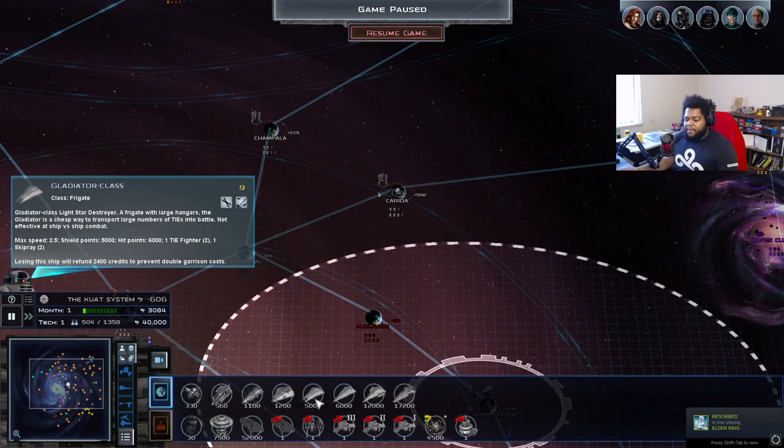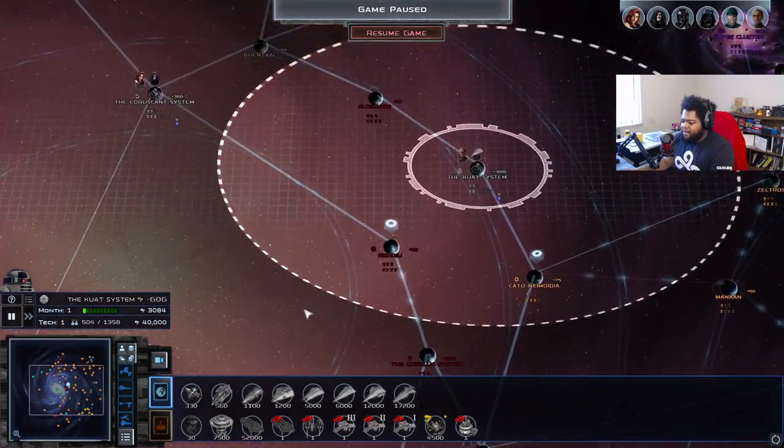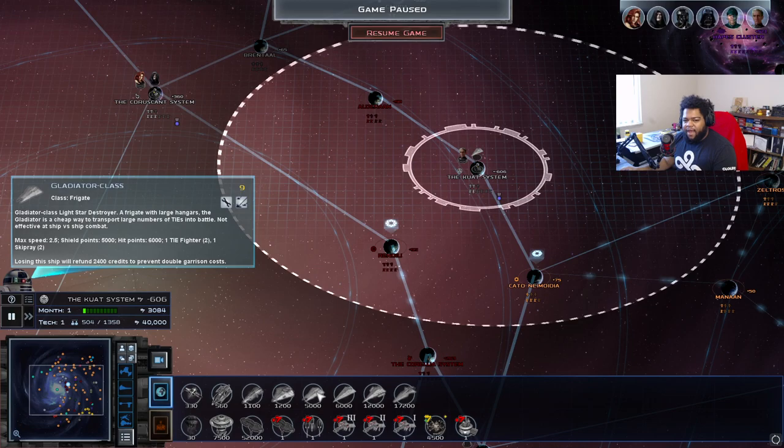I highly recommend focusing heavily on Gladiator formations. This ship is very good early game — it has a repair ability, long range weapons, TIE fighters, and Skiprays. This is easily the best early game ship in the game. Build this in large numbers and you get a ton of TIE fighters, a ton of bombers, and it only has a population cost of nine with no maintenance cost.